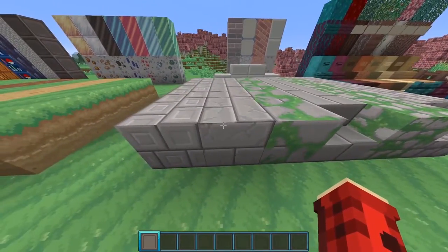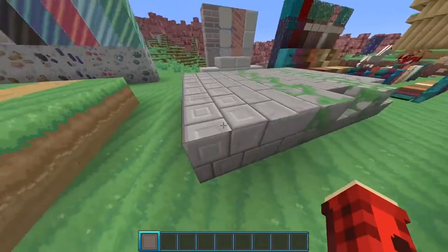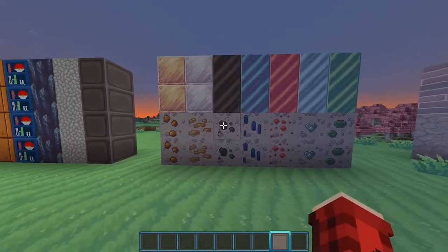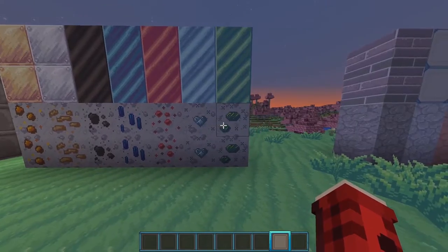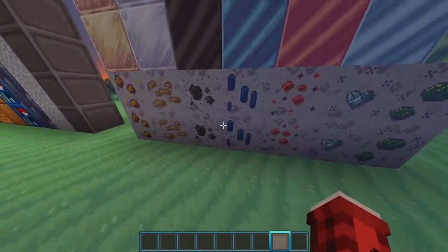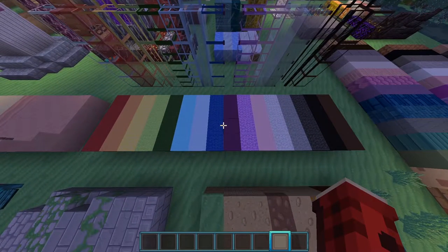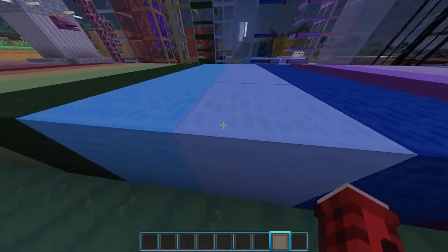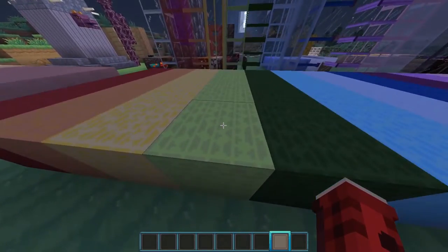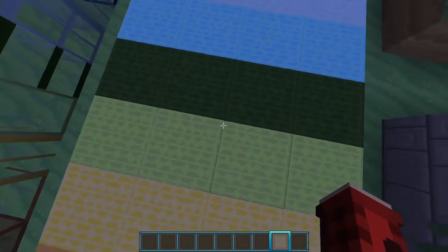This is the smooth stone slabs — just so we know what they look like in a pile; they stay as slabs and don't turn into blocks. Then you have all of your building stones: cobblestone, mossy cobble, stone brick, mossy stone brick, cracked stone brick, and then I think these are the pillars. And here are all of your ores — gold, iron, coal, lapis, redstone, diamonds, and emeralds. I can't wait to find these underground!